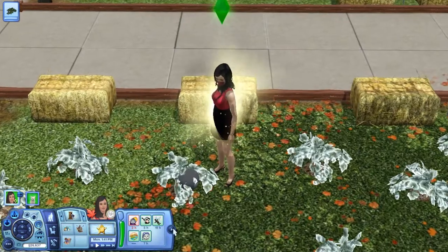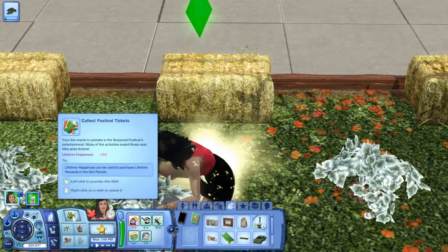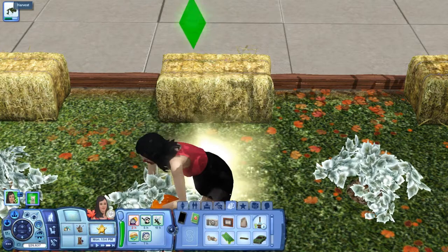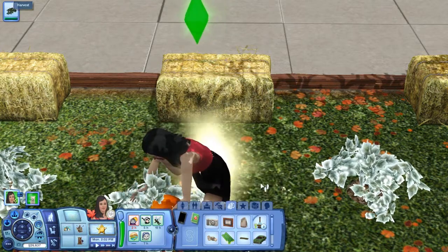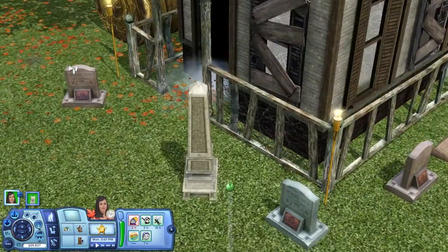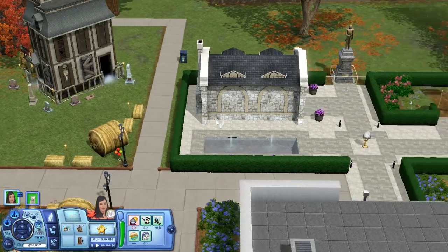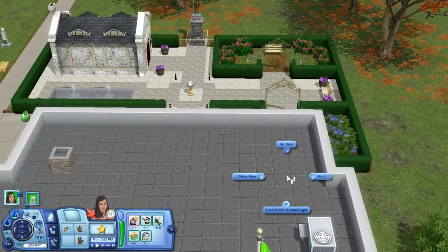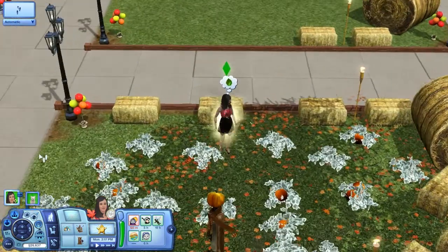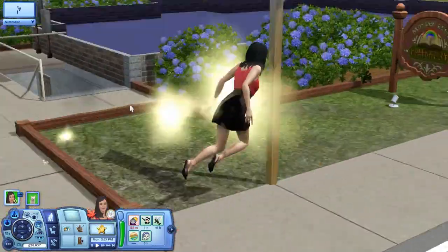Dana Randall just harvested a pumpkin vine — the produce can be found in Dana's inventory. She's gonna harvest two more. She's getting a little rich. Let's go get one more pumpkin and then go inside to fulfill her bladder needs. What is this place over here — it's like a freaking library. Can I go over here and use the restroom and look some stuff up?